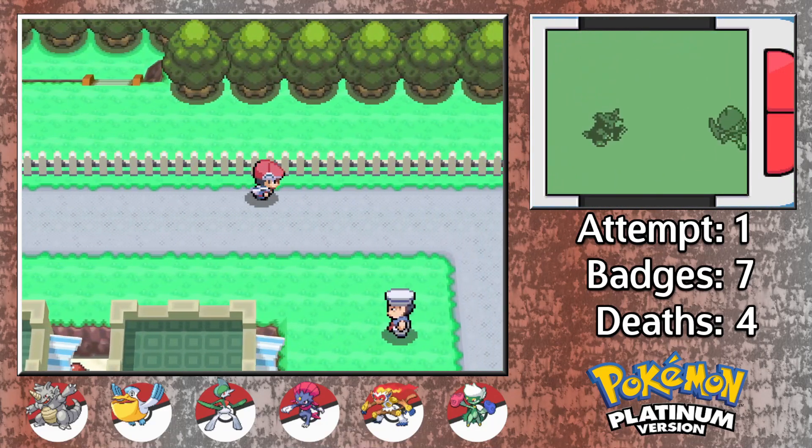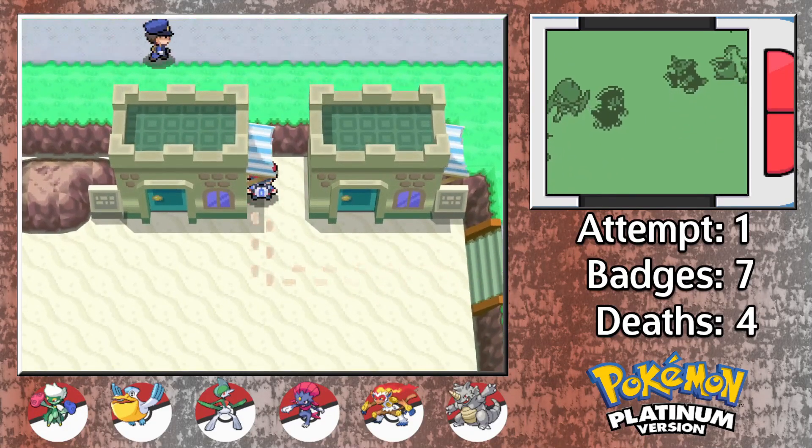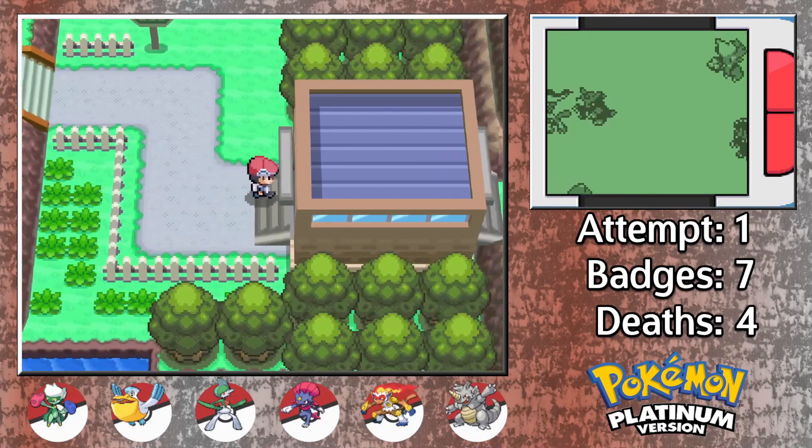There are no items really to discuss, as everything on this route is very optional. There are a few hidden heart scales if you do want those, and you can pick up a couple of PP Ups as well. And that's it — it's time to move on to Sunyshore City.